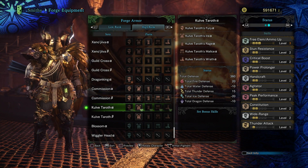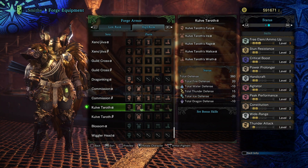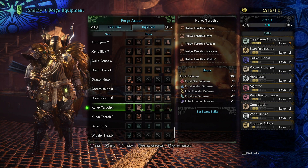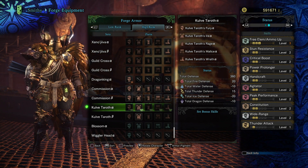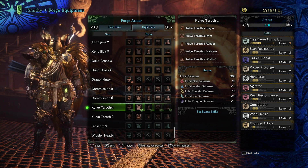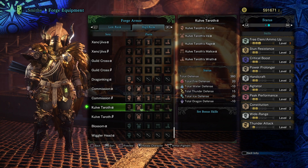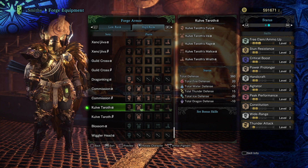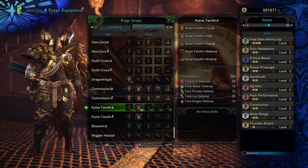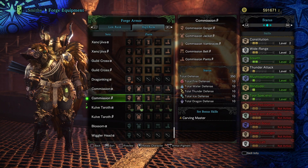The total defense of this armor set is 360. You get 25 defense, minus 10 water defense, 15 thunder defense, minus 20 ice defense, and minus 10 dragon defense. So you're going to want to use this armor set against fire and thunder type monsters — creatures like the Tobi-Kadachi, Radobaan, and Rathian are the ones where this armor will provide you with the best bonus defense.